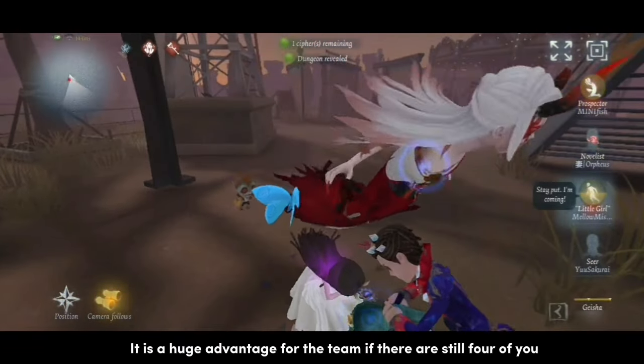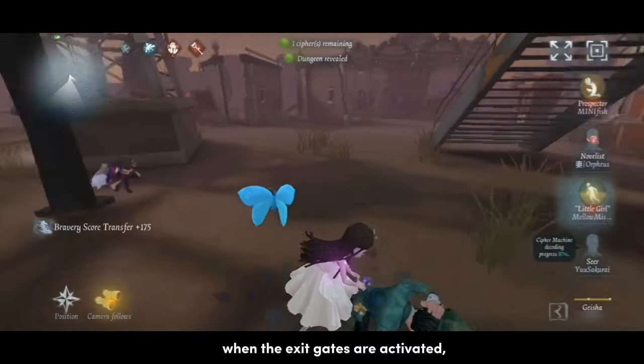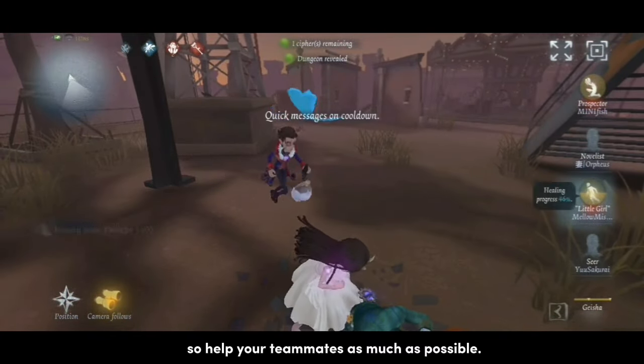It is a huge advantage for the team if there are still four of you when the exit gates are activated, so help your teammates as much as possible.